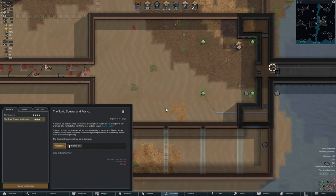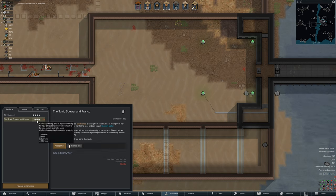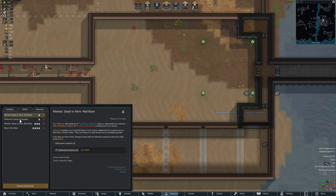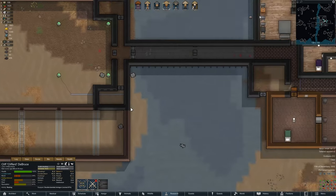Quest available — the Toxic Spear, and Franco! A 28-year-old healer named Isla Franco is calling from nearby. She's hiding from her enemies. She wants to flee her hiding spot. There's a Toxic Spear machine there, blanketing the whole region in Poison 7 manhunting fennec foxes. It does say extreme difficulty. I am tempted, but it seems like too much trouble — way too much trouble, to be honest.